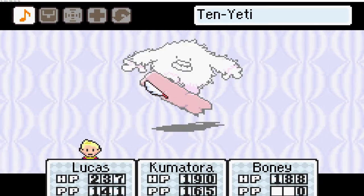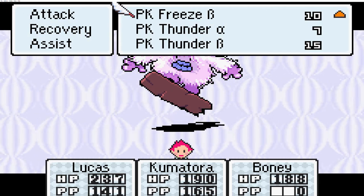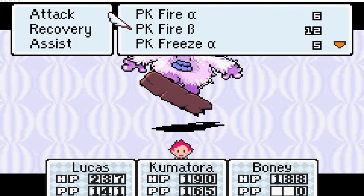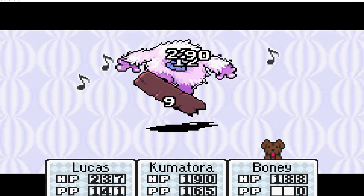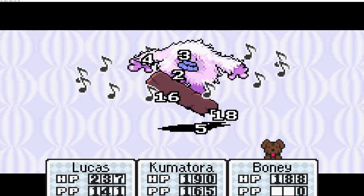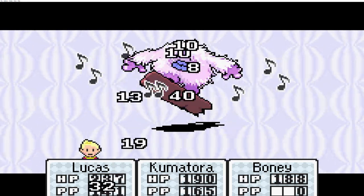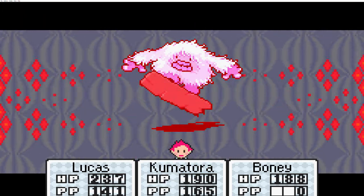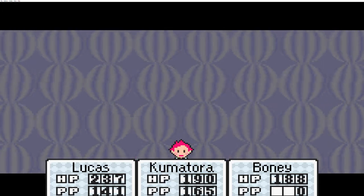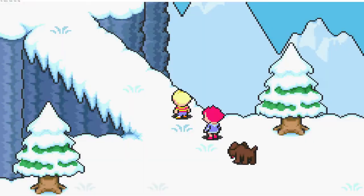A ten yeti. I feel like this guy would be weak to fire, so I guess we'll go ahead and try a PK fire beta on him. Although I think we might be able to defeat him with physical attacks, but we'll see. There we go - took care of him real good.